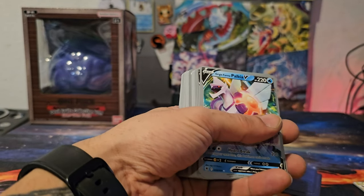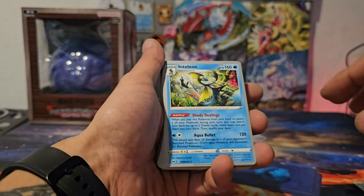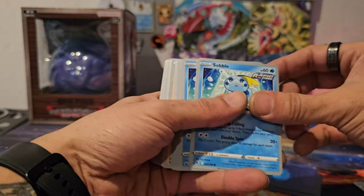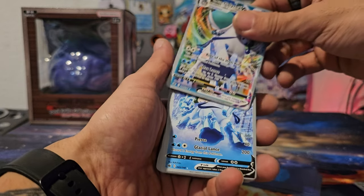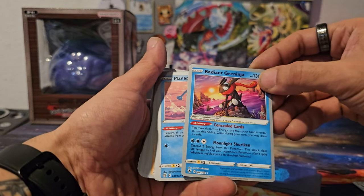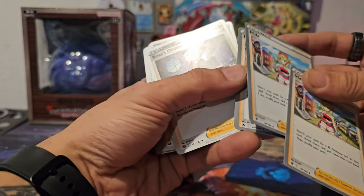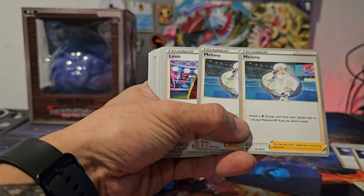We have three Palkia V Stars. We have just as many Palkia Vs. Some more Inteleon — there's a Drizzile. Three of those, and four of those. And there he is — Ice Rider — both of them. We have the Radiant Greninja — he's not looking too radiant here. Manaphy. Very useful cards. Arita — we get three of her in this one. Boss's Orders — two of them. Melanie — very useful. This one I do use myself.